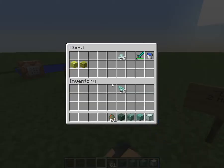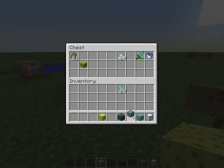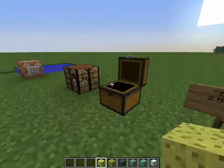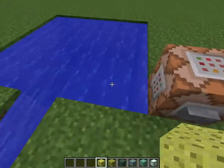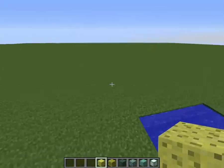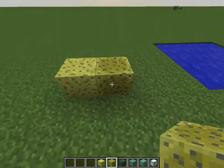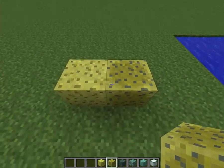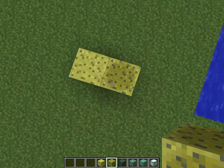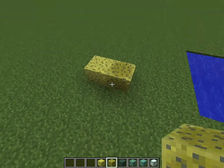Up next, we're going to look at the sponge mechanics. There's a white sponge and there's a normal sponge. As you can see, the texture has changed. This one kind of looks like it's wet. It's a wet sponge — you can place it out now.